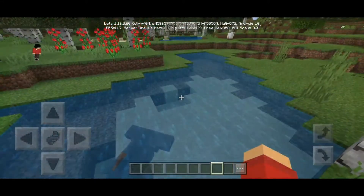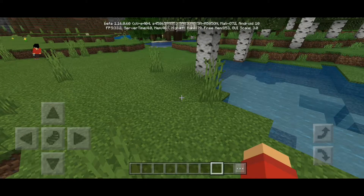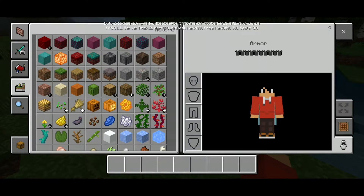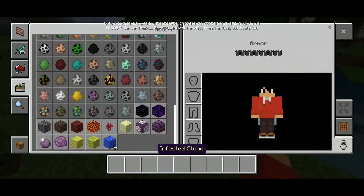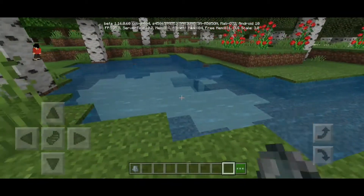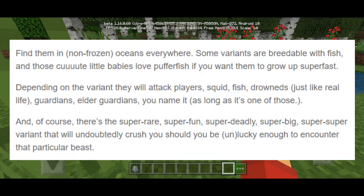"Find them in non-frozen oceans everywhere." I actually spawned this one with the spawn egg. You can find the spawn egg in your creative inventory, in the nature section, then go into the spawn egg section at the bottom. Some variants are breedable with fish.